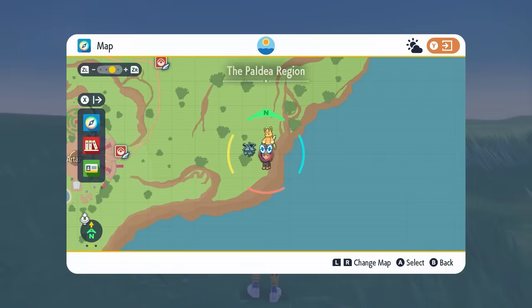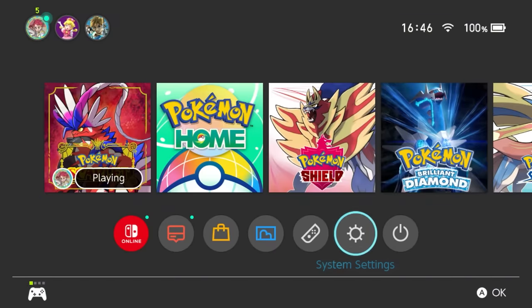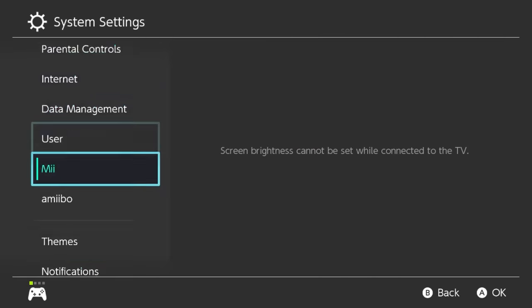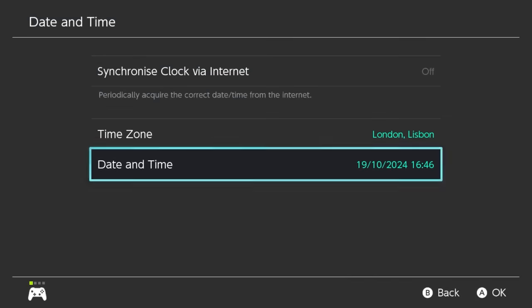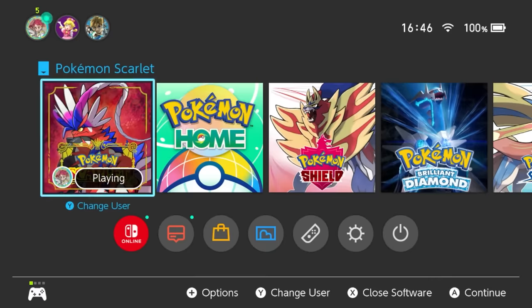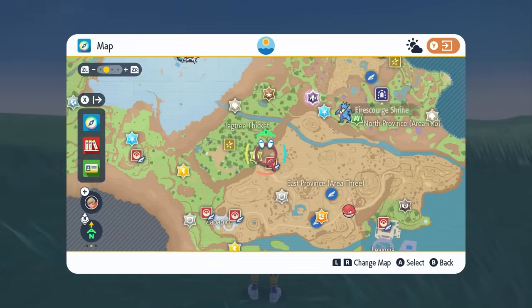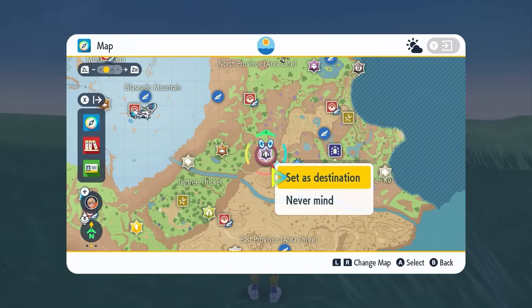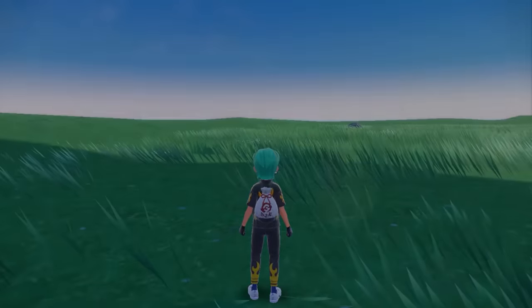You're going to get one 7 Star Raid on your map at a time. If you want to get another one up, open your map, hit your menu, go into System Settings, then System, then Date and Time. Make sure your synchronized clock by the internet is set to off, then toggle through the date and time options. Come back into the game and you'll see all your dens respawn — including the 7 Star Terror Raid for Sceptile. Find it on your map, head over to it, and repeat the process.